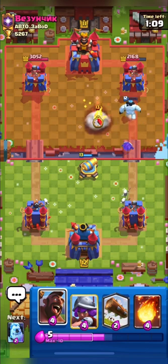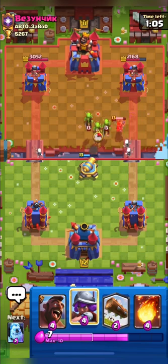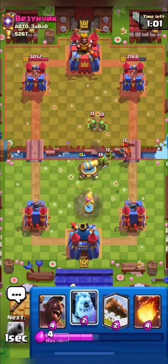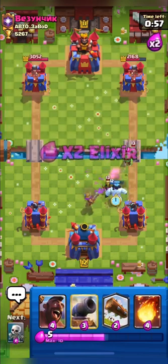Always try to be ready for the princess. Here he placed his valkyrie and our cannon will do some work on his valkyrie — it will nearly take out his valkyrie.